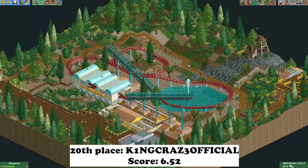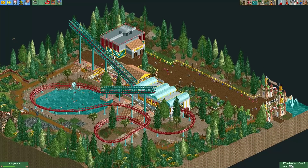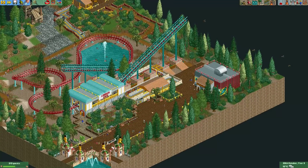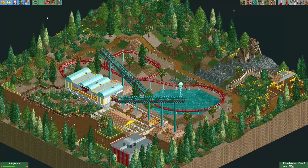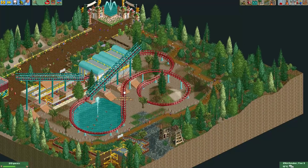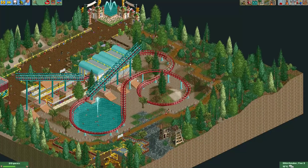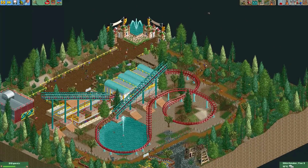Here's the coaster from King Craze Official. He made a Vekoma junior boomerang with some nice decoration around it and formed this hardline twisted track. I quite like this layout and I really like the queue - he used the standard queue but decorated it in such a way that it looks quite nice. The foliage also looks really good. The only thing I don't really like is the unbanked section of track in the middle - it probably would have been nicer if that part was also banked. Still, I really enjoyed this entry - I think it looks really nice.